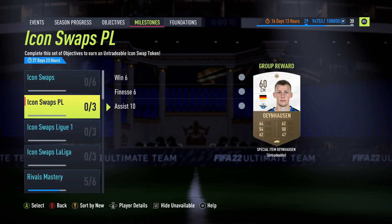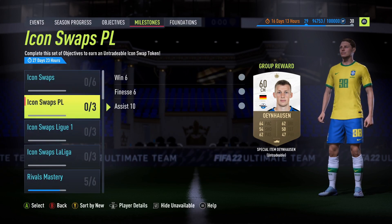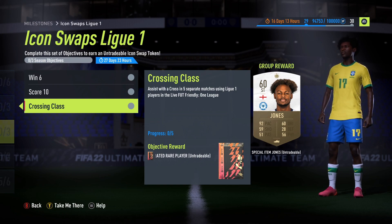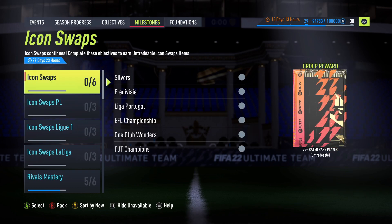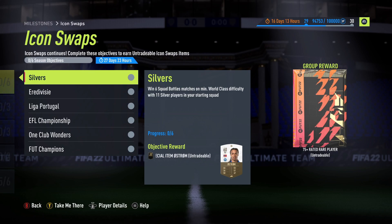For the Premier League objective you need assists, so go midfield heavy with a striker that preferably has the finesse trait — though it's not vital. For La Liga crosses, try to get into a two-on-one attack, bring the keeper out, and chip or cross — it's only five so it'll take a bit of time. For the Liga through-ball assists, go midfield heavy or use at least two strikers.